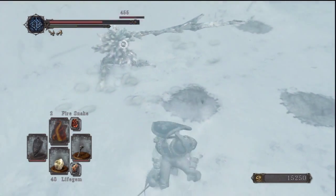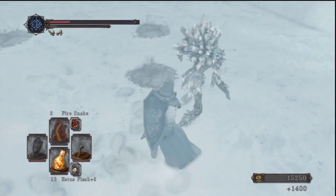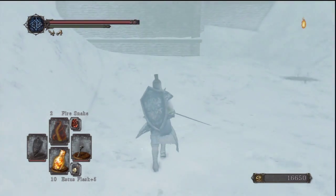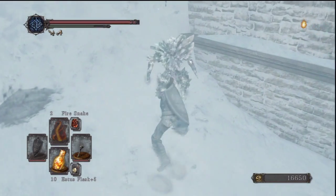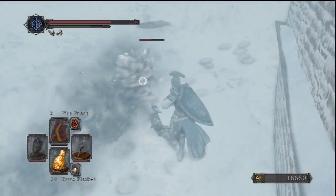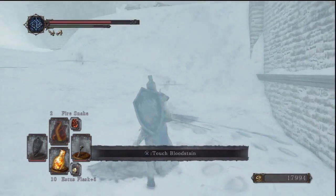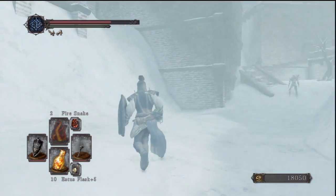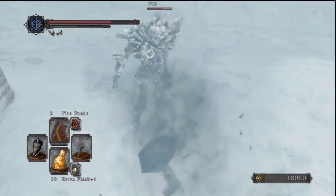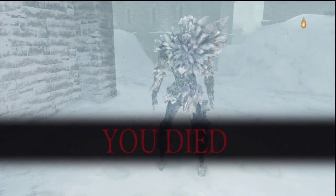You might have noticed a pattern by now — there are much more big open spaces in this DLC than in the others. With the exception maybe of Crown of the Sunken King, but even though it was more open, the space to move and fight in itself was relatively cramped. Here we have a mostly linear but still well-designed area, and it has a lot of open spaces to fight in. There's also level geometry involved, which makes things more interesting, like the big ice parts in that first big room.